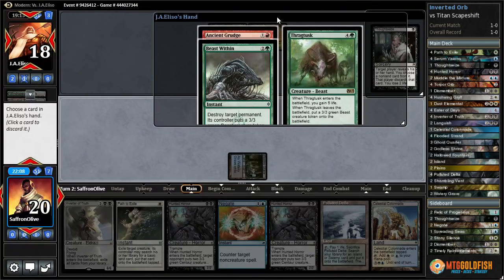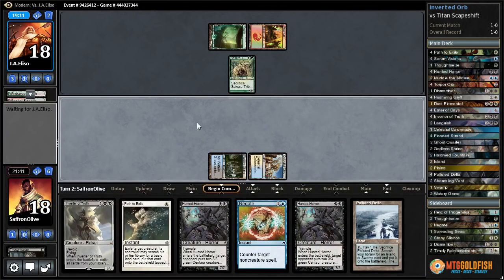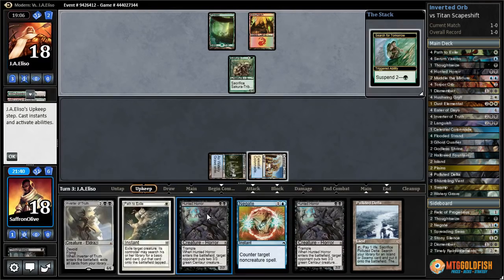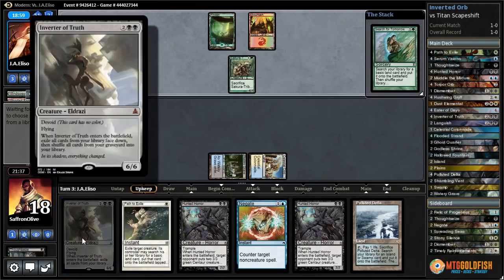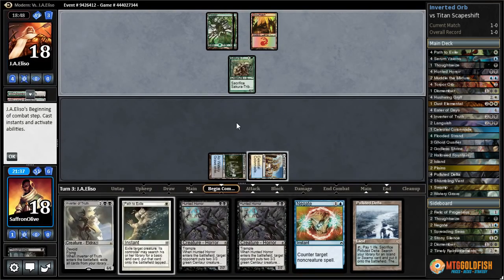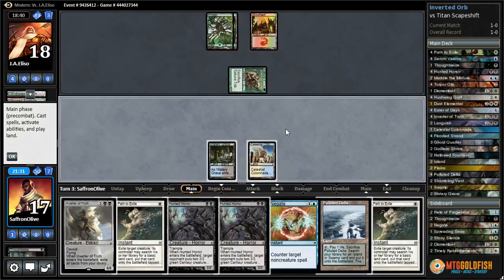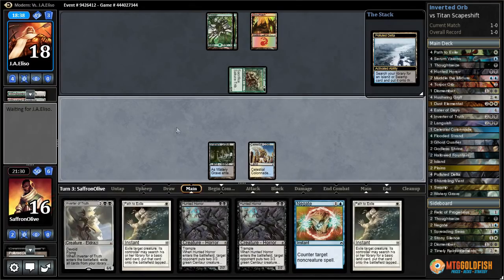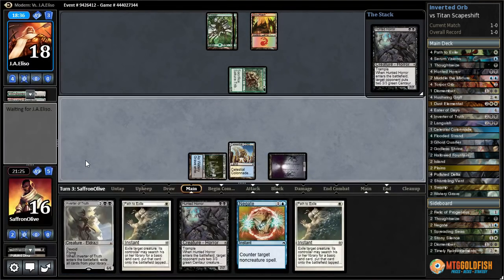Beast Within, Ancient Grudge, Thragtusk — they could just Beast Within one of our lands. Let's take Thragtusk. If they want to Beast Within our land, more power to them. I guess we can play Hunted Horror, make a 7/7, and then path one of the tokens — that might not be the craziest thing. Then Inverter of Truth blocks it anyway. I have Ancient Grudge, Beast Within, and an unknown card. Hushwing Griff would be nice because that gets around the Ancient Grudge. Another Path. Since we drew another Path, we're going hunting. Get a Swamp — bet you didn't expect this, opponent!